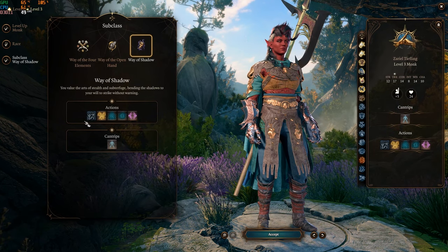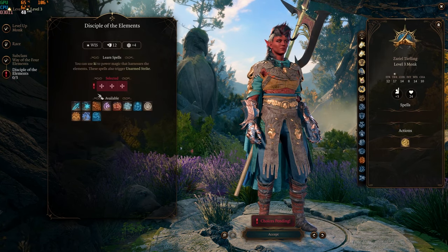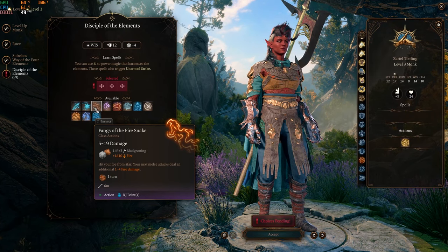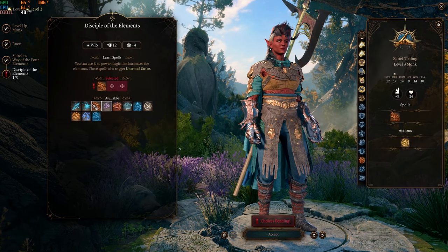In today's video I'm going to go with Four Elements. You choose which elements you want to use — basically you're a frontline mage in a sense, but also a monk. Just think of the Avatar. So let's pick our element disciplines.